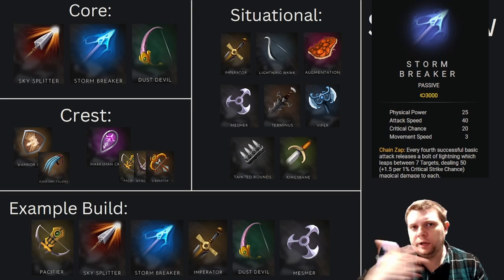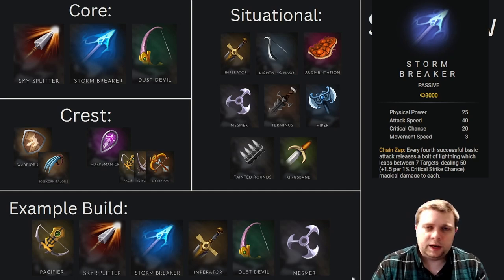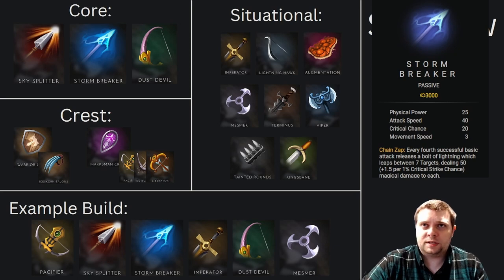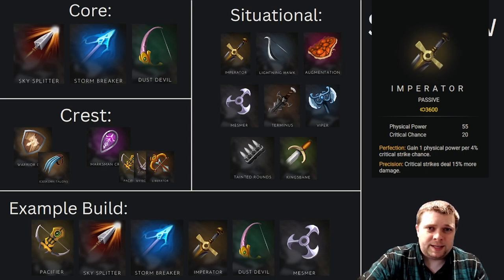Stormbreaker — since we're putting in so much attack speed, getting this set of AoE damage on top of your ultimate and your Hail of Arrows is just going to do a lot inside of those big team fights. Even just for wave clear and speeding up your farming process, Stormbreaker does a lot. If you're leaning into attack speed, it's a great option to round that out and help accelerate getting to some of your other key power spikes. Imperator for basically all of your crit builds is nuts — it's giving you extra power, it's making your critical strikes stronger. It's also, I think, the highest physical power item in the game, especially when you add the physical power from the passive Perfection. There's no reason not to build this if you're building crit.